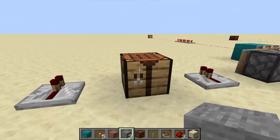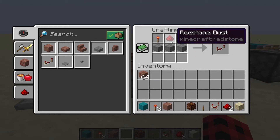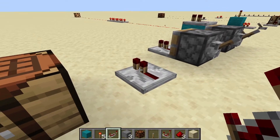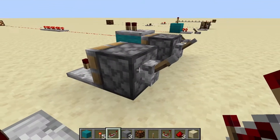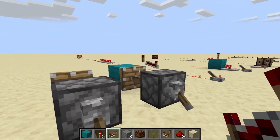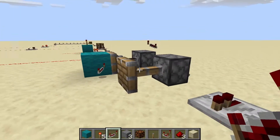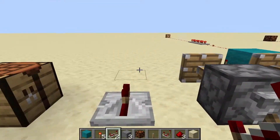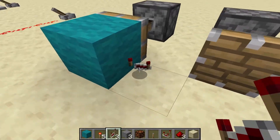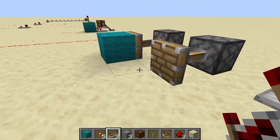To craft a repeater, all you need is three stone blocks, two redstone torches, and a redstone dust in the center. Repeaters can be broken instantly if you punch them with either no tools or any tool. They will also break if you try to move them with a piston, or try to move the block they are sitting on with a piston. They will also break if they come in contact with running water or flowing lava. If they come in contact with flowing lava, they will not drop themselves, as they instantly burn up.